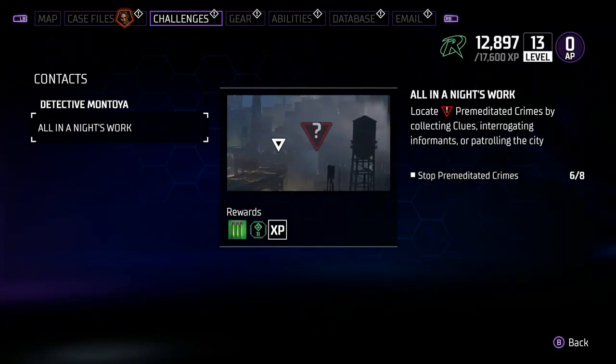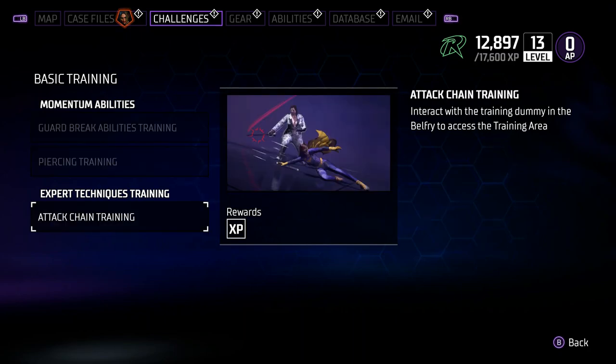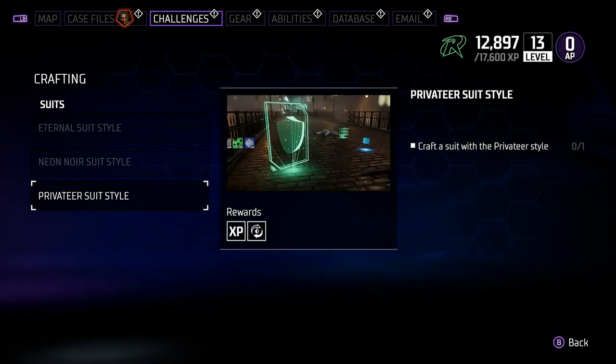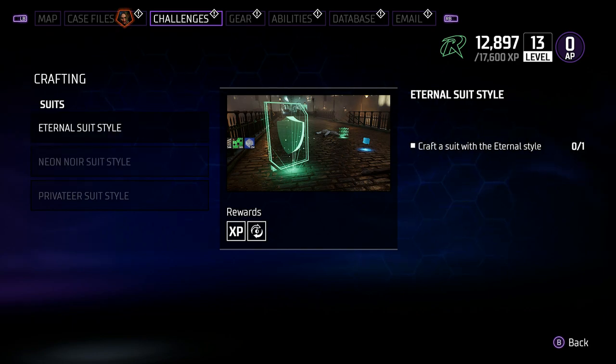One of the best ways is going through your challenges. You can unlock some of these throughout the actual campaign and through certain other missions, but challenges are a great way to do them as well. If you have a look here, it's going to tell you you need to craft an Eternium style suit, a Neon Noir suit, and a Privateer suit. It also gives us that symbol right there, which means you're going to get a new transmog when you complete these tasks.